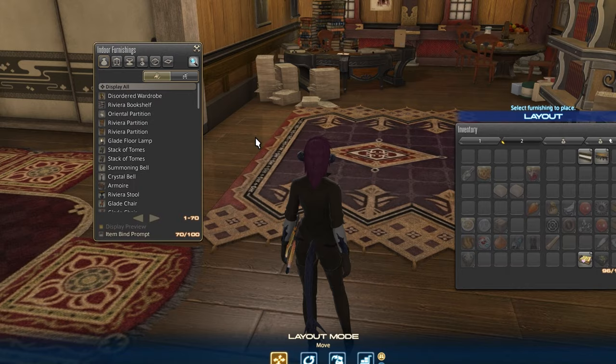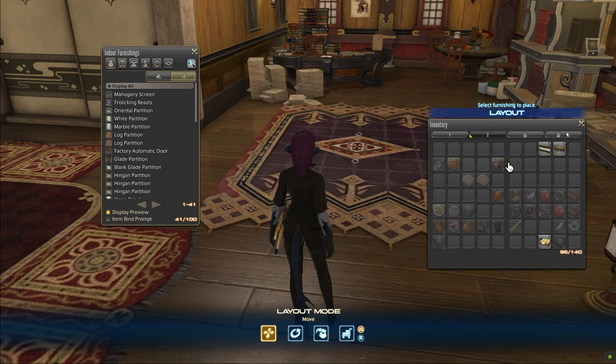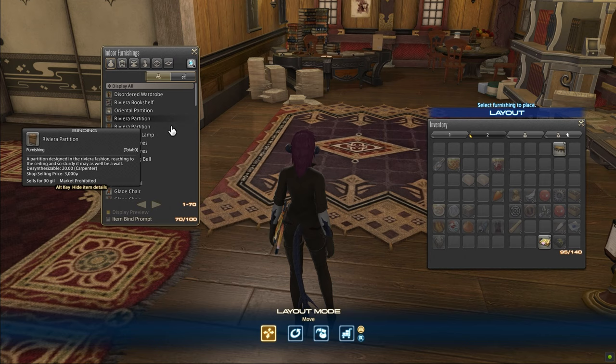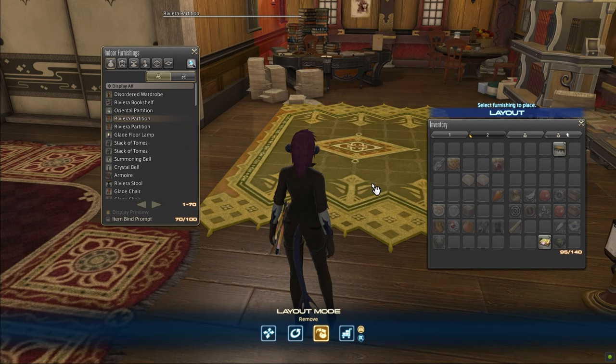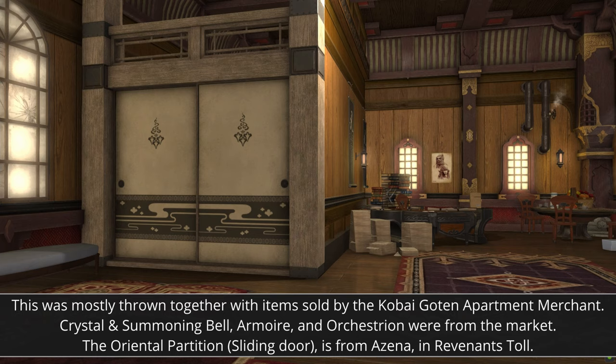The last thing to go over is the Furnishings menu. The first main tab shows what's currently placed, and the second is a separate 100-slot storage for housing items. You'll be able to store items here by right clicking and choosing Store on items either in your inventory or in the Currently Placed tab. You can also store placed items with the icons at the bottom. The key takeaway is that this menu shows how many items you currently have stored and placed, and you can store and place items right from here.